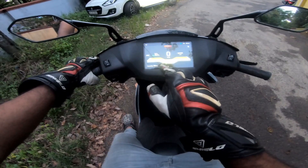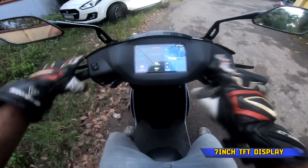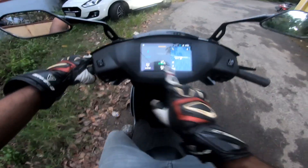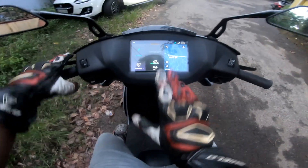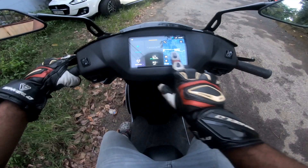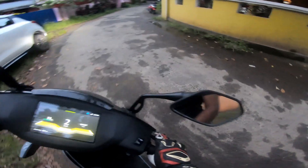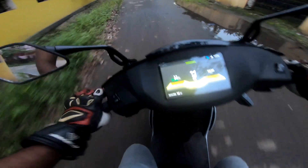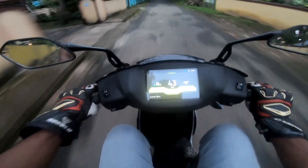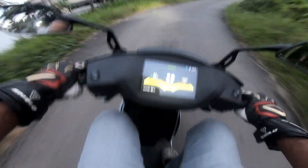Let's go to the scooter and check that there is a screen — navigation level, and that's good. Now we have a map here, full touch. We have one day, three days, two days display.